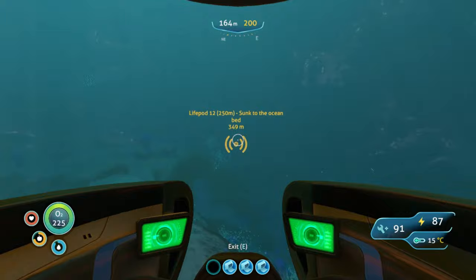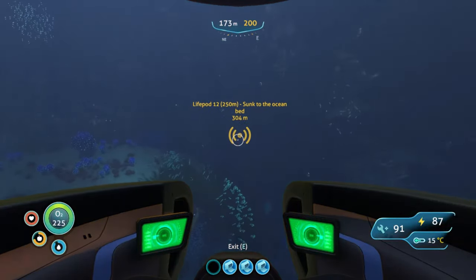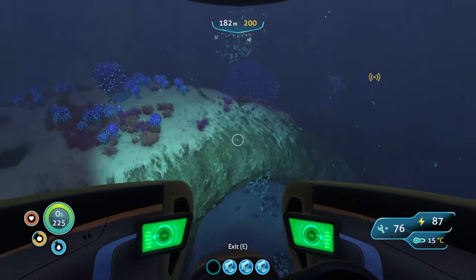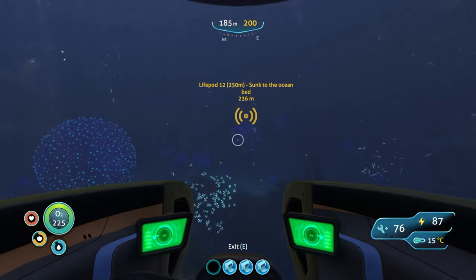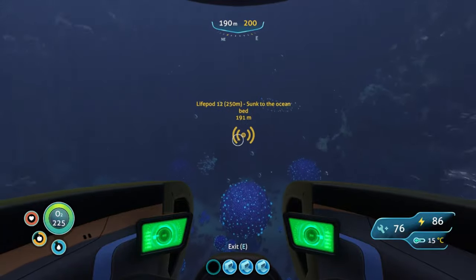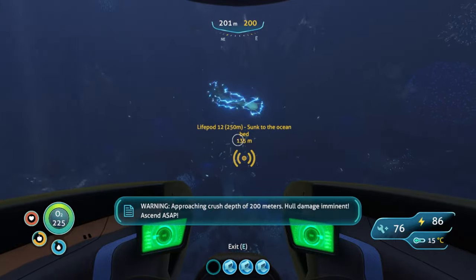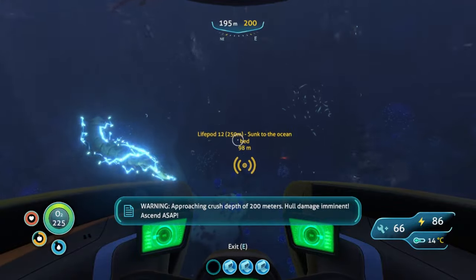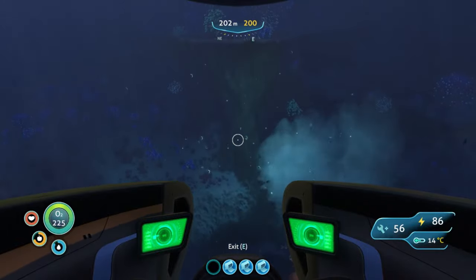Watch your depth here because it's easy to start dipping too low and you'll start taking damage. You're gonna see this archway as you start to enter the bulb zone, and there are bone sharks so watch yourself — they do a little bit of damage to your ship. Just keep going; you've got some air pockets here as well. There is Life Pod 12 right there, but we want to keep going.